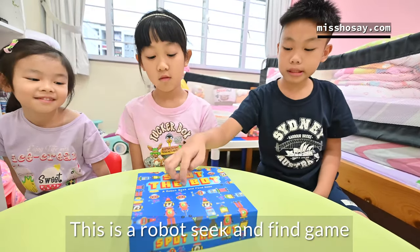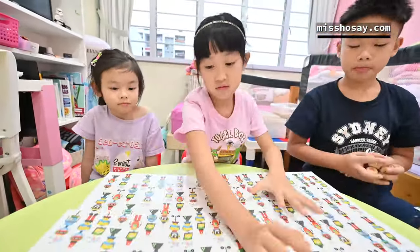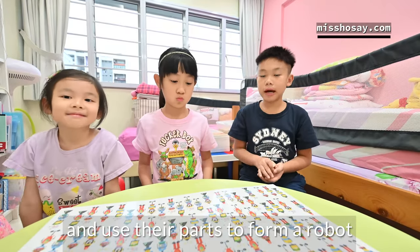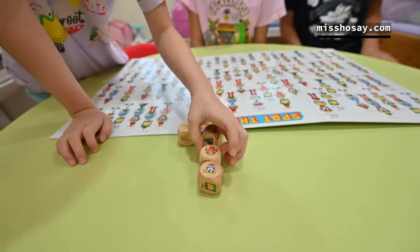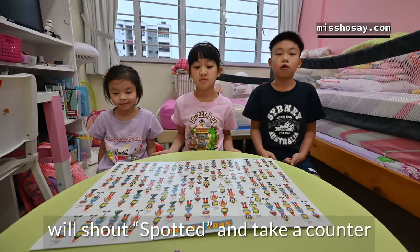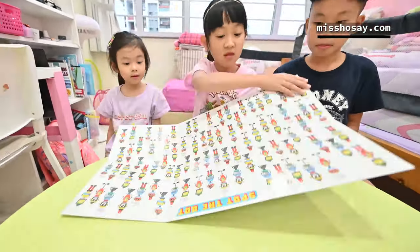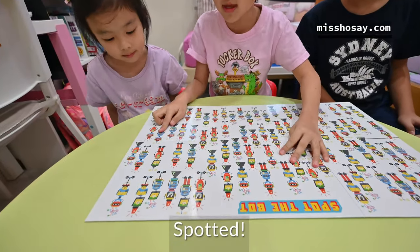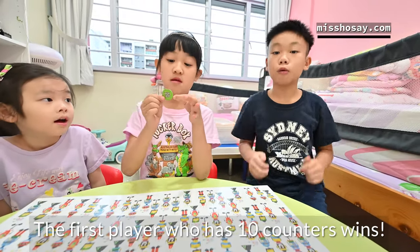This is a robot seek-and-find game called Spot the Board. One player will use 4 dice and use their parts to form a robot. Whoever finds a robot first will shout "Spot it!" and take a counter. The first player who has 10 counters wins.